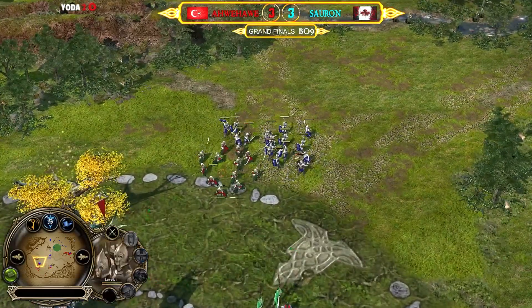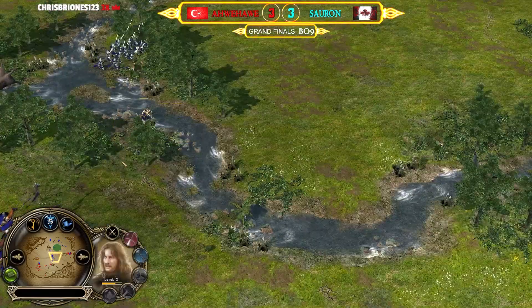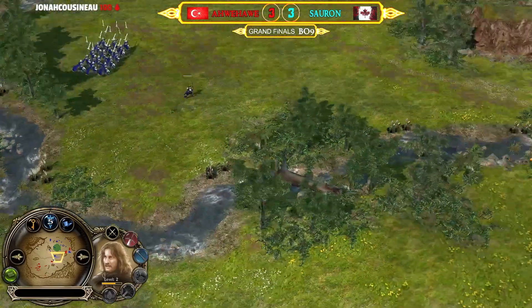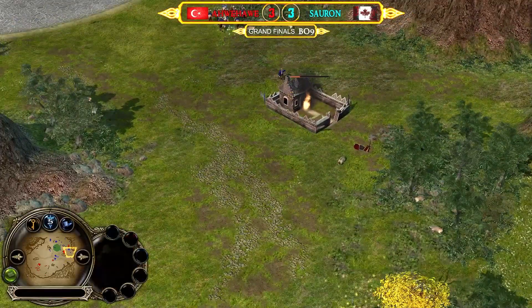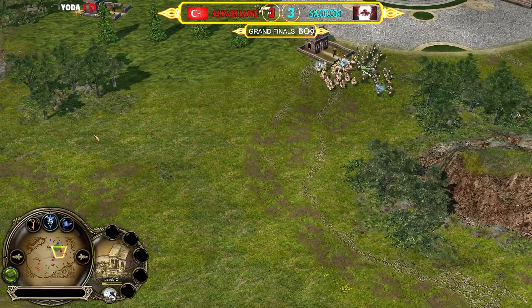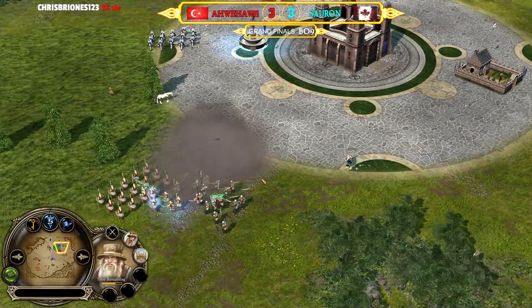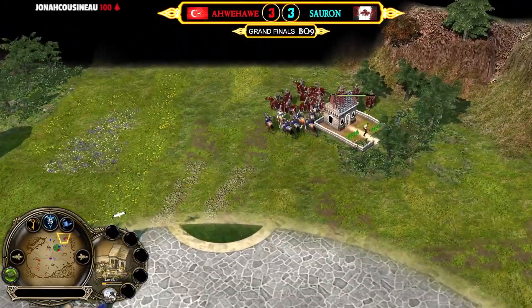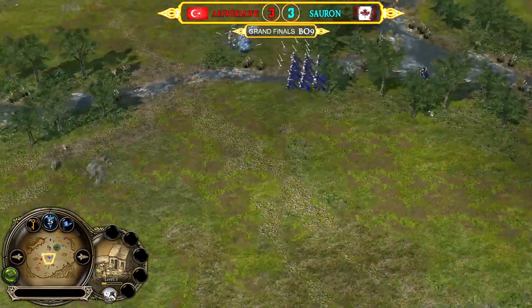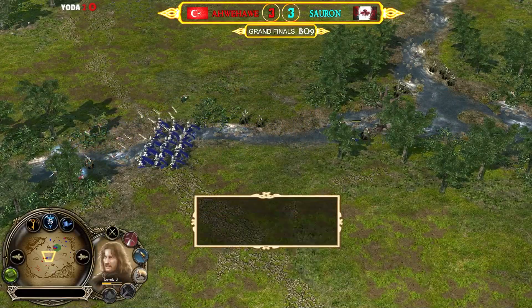Pikemen are in porcupine formation to withstand damage. Archers taking care of the soldiers no problem. Faramir is in the middle of the map — level six, level seven required for the same armor as human wood. But the brothers of Gondor can stack their leadership: Boromir gives damage, Faramir gives armor. The combination of the captains of Gondor can be quite efficient. Tom Bombadil was special summoned from Men of the West for defensive purposes.